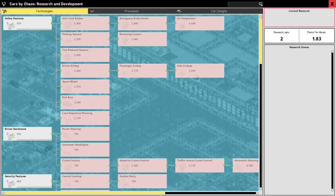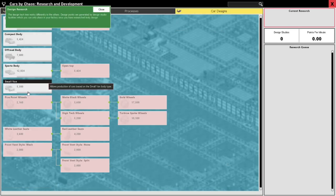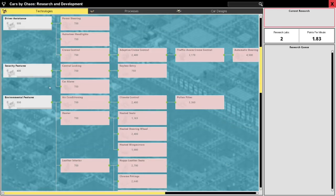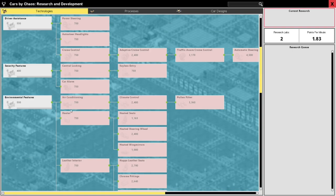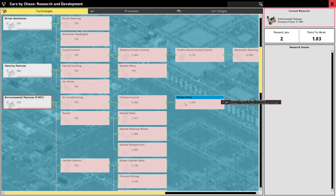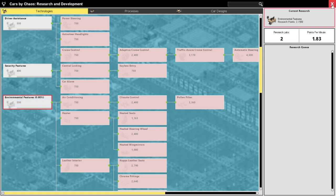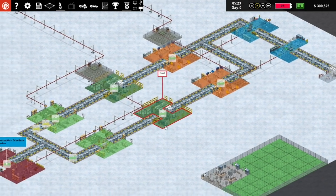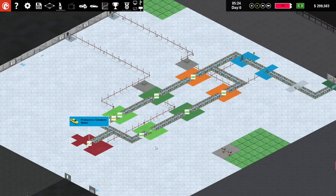Oh hang on - technologies, this is what I'm after! Car designs - small van for you if you want a small van. Okay, we're going to go with technologies first. Environmental features - echo on, yes there we go. Let's research it now - there we go, perfect. We've got the research underway, found it.